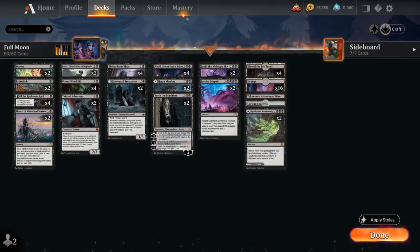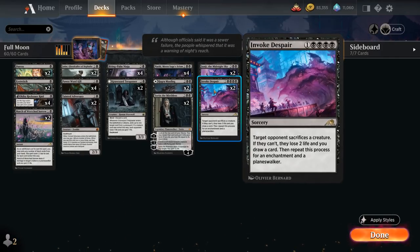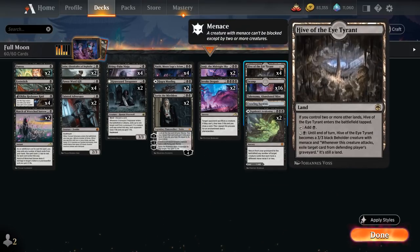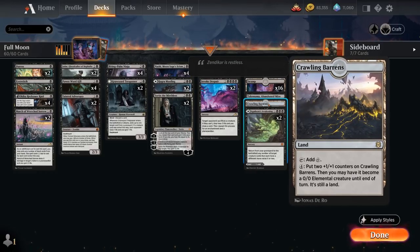We have two copies of Hagra Mauling, playable as a tapland or instant-speed removal. At five mana, two copies of The Midnight Clock — a 5/5 legendary dragon spirit with flying and menace. When it dies, we can either make the opponent discard two cards and lose two life, or return a non-dragon creature from a graveyard to the battlefield under our control at the cost of two life. Two copies of Invoke Despair as a curve-topper make the opponent sacrifice a creature, enchantment, and planeswalker or lose two life and let us draw cards. The mana base features four copies of Hive of the Eye Tyrant and an Abandoned Mire that can recur a creature or planeswalker.